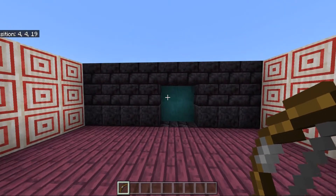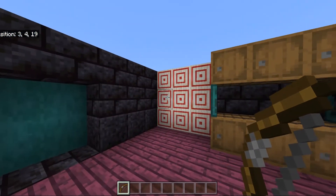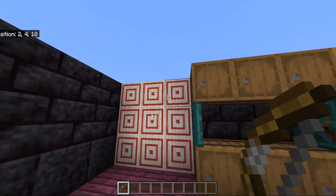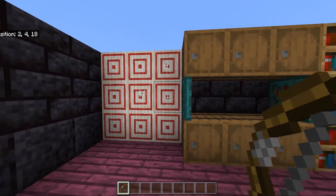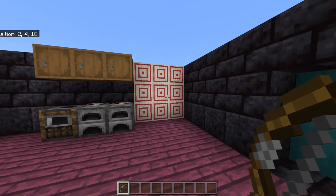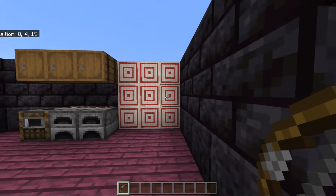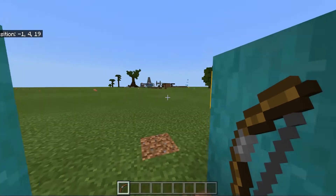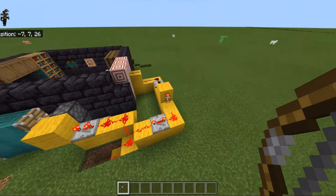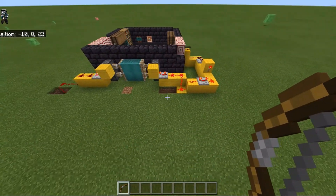With this next one, we have quite a few target blocks and a piston door in the middle. Someone could come into your base and wonder how to open the door. They might try shooting at the target blocks to see if anything happens, but these target blocks won't actually do anything. The owner knows the right one — shoot at it and you can pass through the door. The redstone behind it is simple: just a line running out of the target block that powers the pistons.